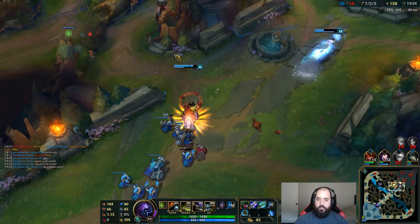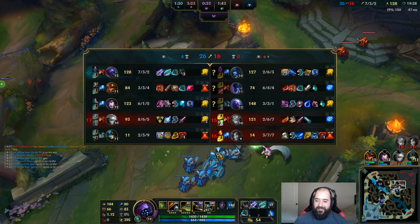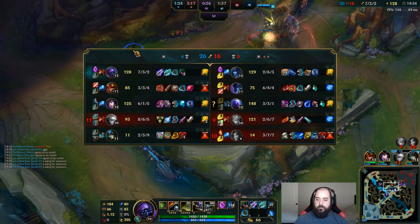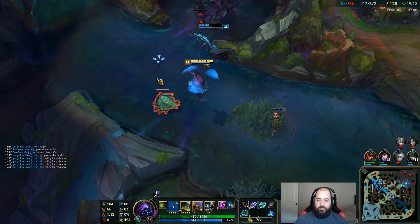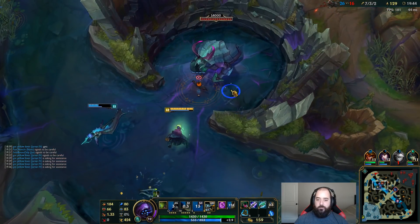Why is he not E-ing in? This guy's crazy — he doesn't have Zhonya's. His ult's probably not back up yet, such a long cooldown. He's level 11 now though. What I need to do with my E is activate it and then jump so I can immediately dash — that's what I have to do, I'm just not doing that.